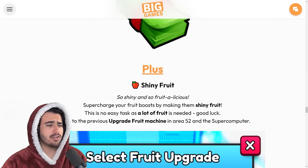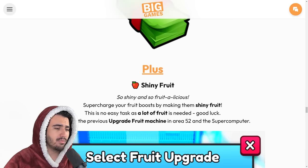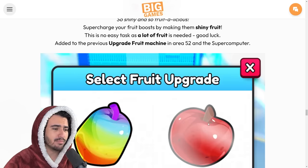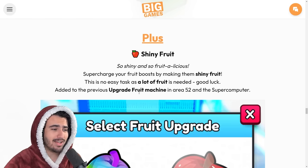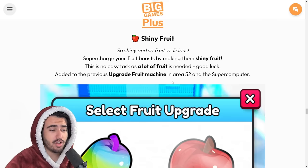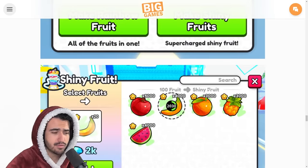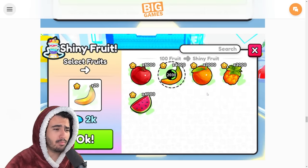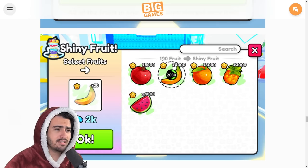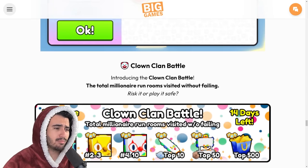They also have shiny fruit — supercharge your fruit boost by making them shiny fruit. This is no easy task as a lot of fruit is needed. It's been added to the previous upgrade fruit machine in area 52 and the supercomputer. It seems like they might be running out of content ideas with this addition. From my initial thoughts it seems like this is going to make the price of fruit go up a lot. It's 100 fruit for every one shiny fruit.